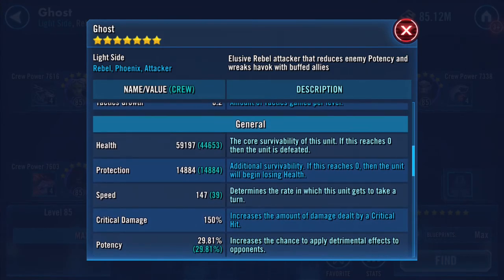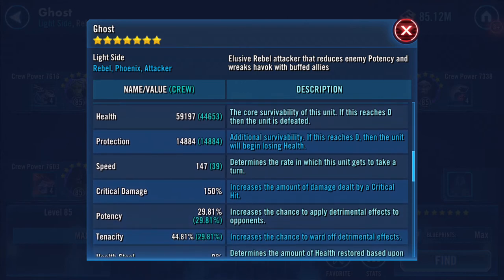59,000 health and look at that - speed jumped again by another four, up to 147 now. It'll be interesting when I gear up the characters to see what impact that has.